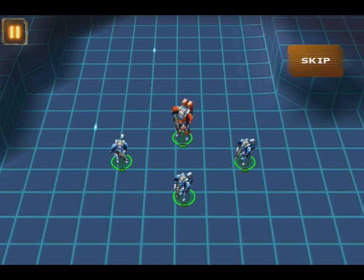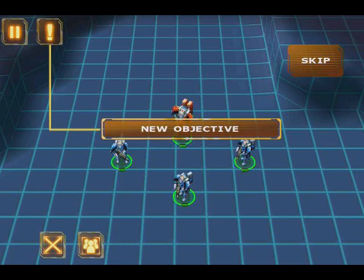Alternatively, you can tap on the select all icon on the lower left side of the screen. Just tell me what you need, sir.